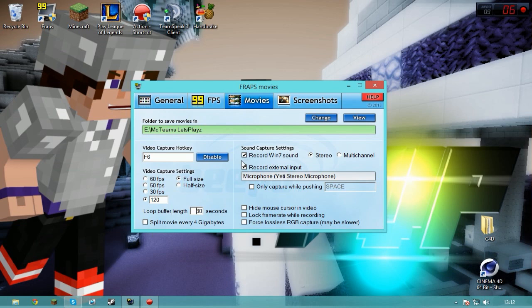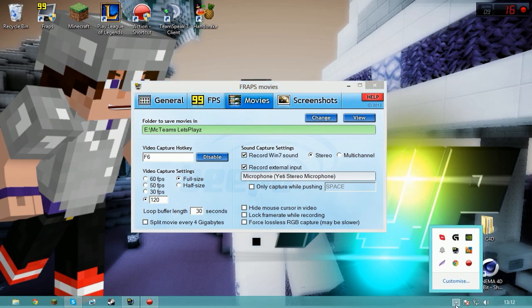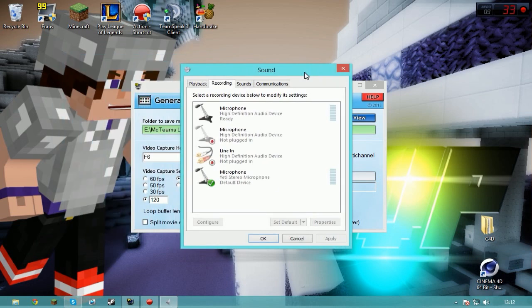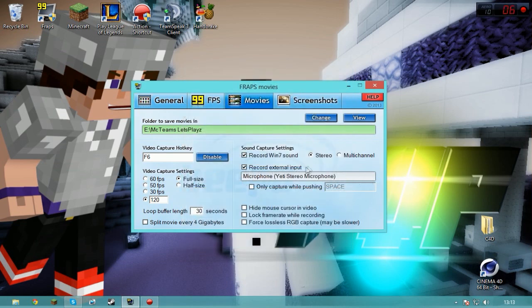If you want to record Minecraft sounds and Skype, or anything you'd hear through your headphones, check that box and put it on stereo. If you want to record your mic, check that box and that should be your microphone. If it isn't, right click on speakers, go to recording devices, and find whichever mic is going up and down when you speak, then left click on that and set to default, and restart FRAPS — then it should have your microphone there.